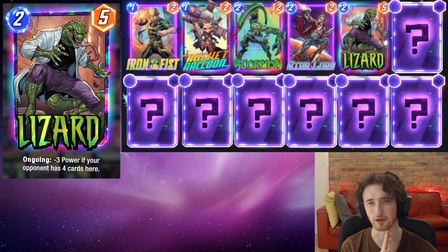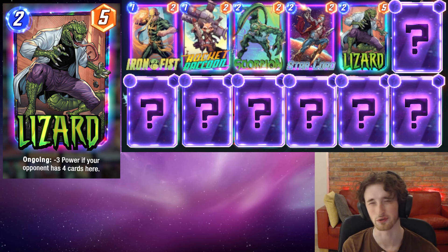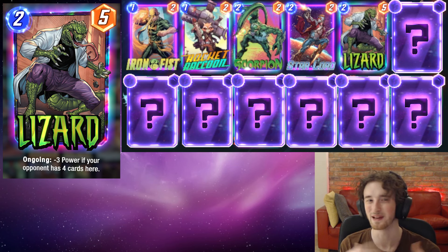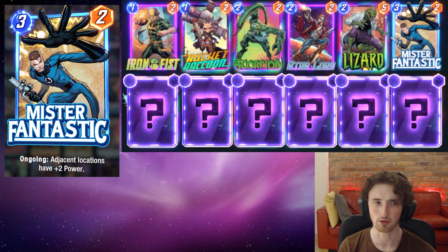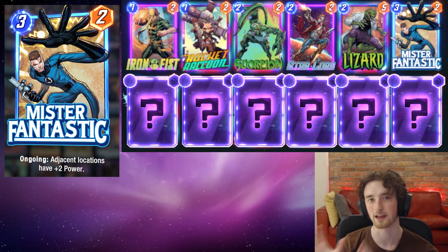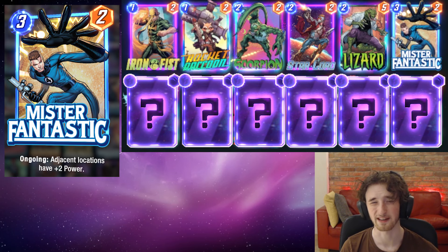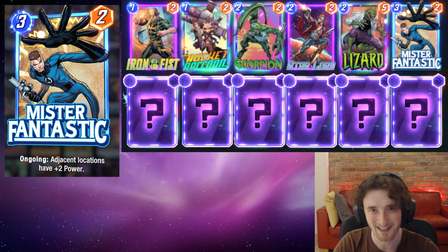Next we have Lizard — another really great two-energy card, just five stats. Really good to get it on the board early and then follow up with Storm. We want to get some strength in a location initially and then Storm it on turn three. On turn four we follow up with a Jessica Jones or a Vulture, and on turn five we go to town with Claw maybe. Next we have Mr. Fantastic — a pretty solid turn three play you can slam in the middle location, or use it to get points into a locked location. Just a nice six-value, three-mana-cost card.